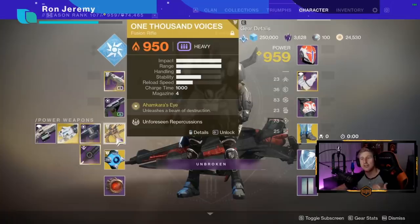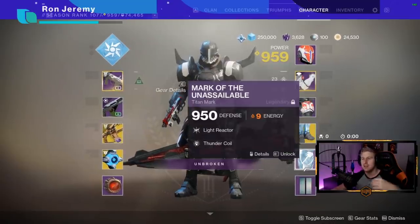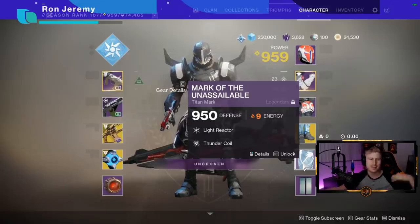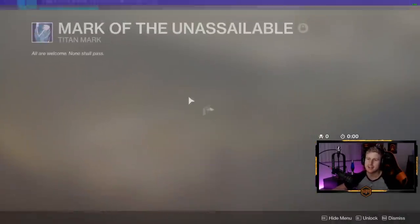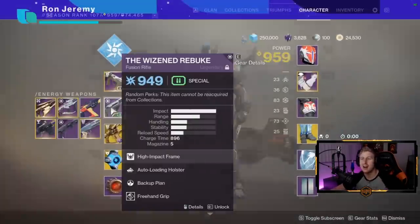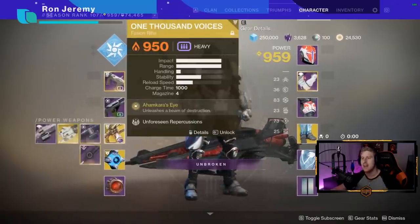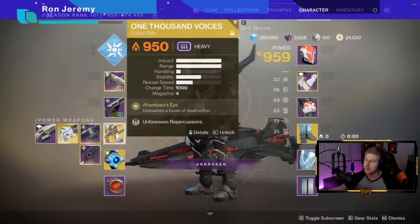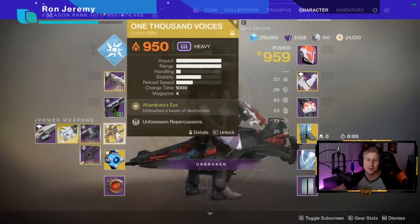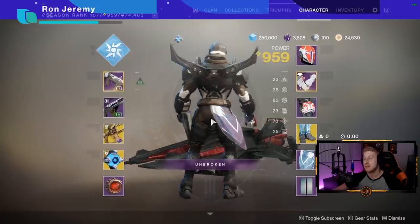I also use the Thousand Voices. This actually serves a purpose — it counts as a fusion rifle and gives you extra super energy with Light Reactor on your class item. So I have Light Reactor to get more super energy on fusion rifle kills, meaning both my heavy and my special give me bonus super energy when I get kills. With Thousand Voices you can get multi-kills and get a quarter of your super with one shot purely because you get two or three kills.